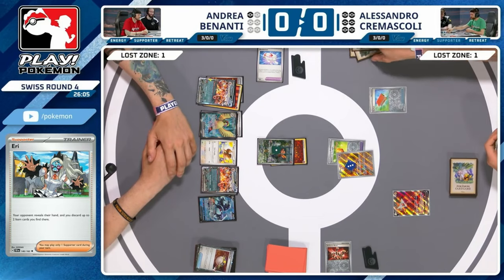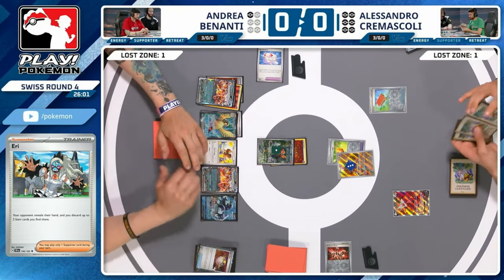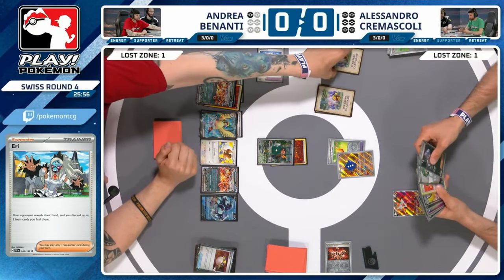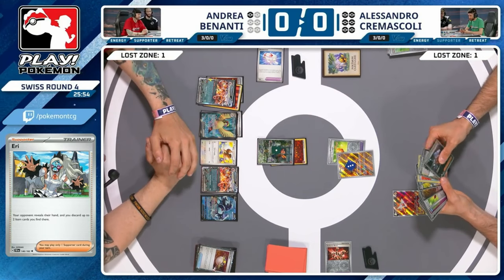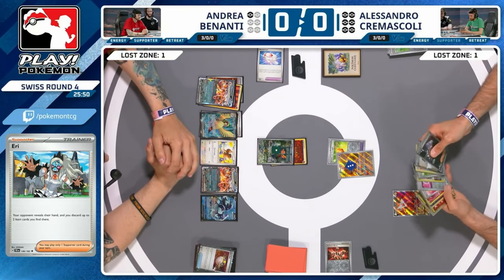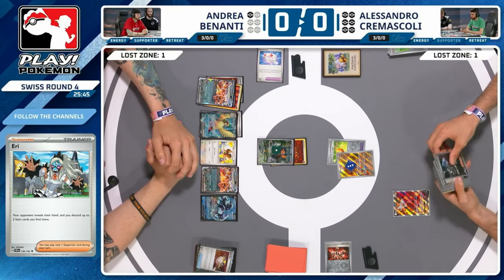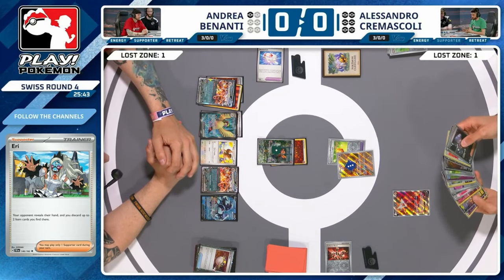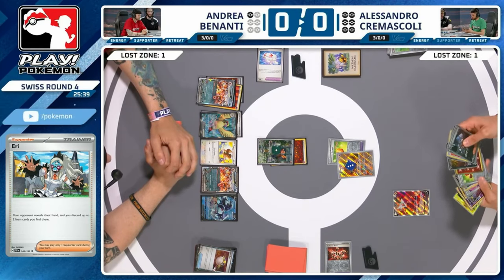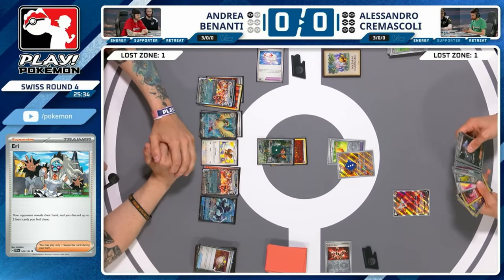Alessandro finally has some information on what Andrea is working with — a Power Pad there. For Silene and Penny, absolutely brilliant. The ideal situation: use Silene to get Power Pad, then Power Pad gets more Penny in the future, and round and round we go. It's so impressive that Alessandro hasn't had a single Quick Search this game and he's still found himself in this position. Looking rough but certainly winnable — a comeback from such a slow start is really impressive.